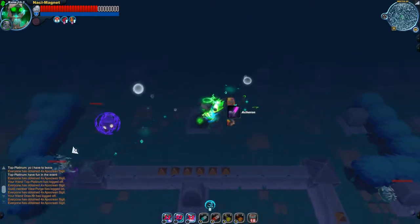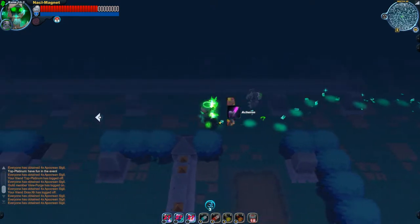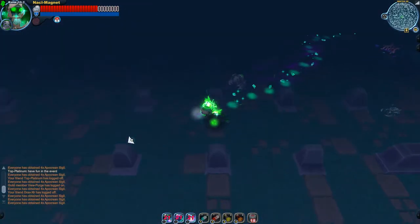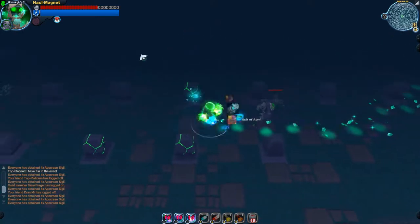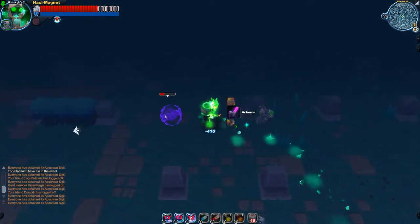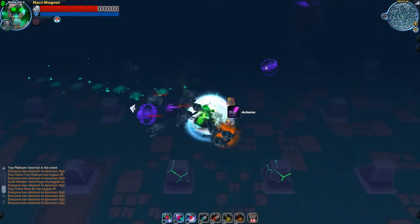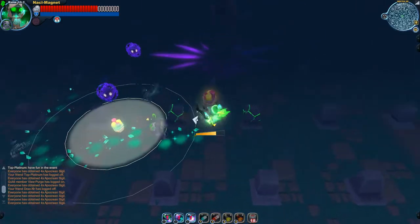Another technique you can use with the cloak is to mask up and then quickly take out the souls and get your sigils. Some people just use it to escape the harvester — it works, but when you're solo it doesn't work as well as in a group. In a group you can just redirect the harvester to another player, which keeps things working out. Here he is — let me showcase fighting around him.